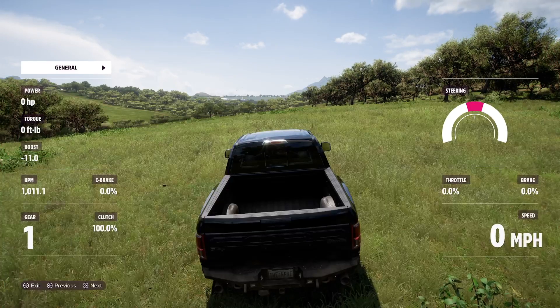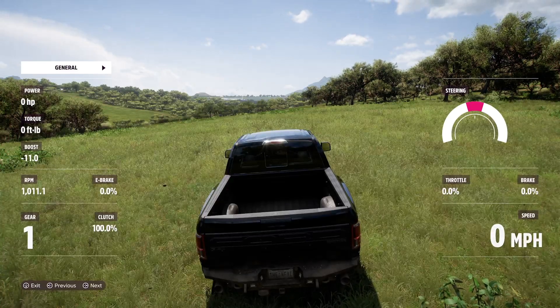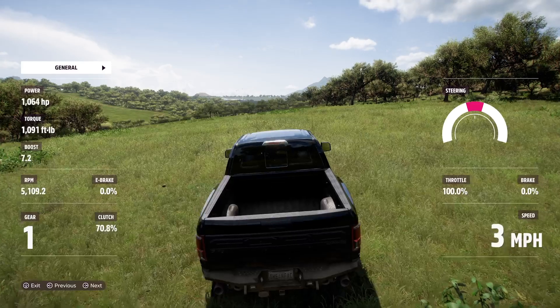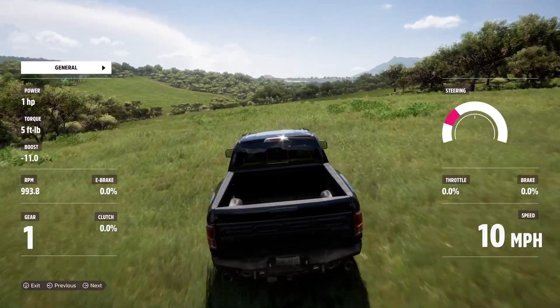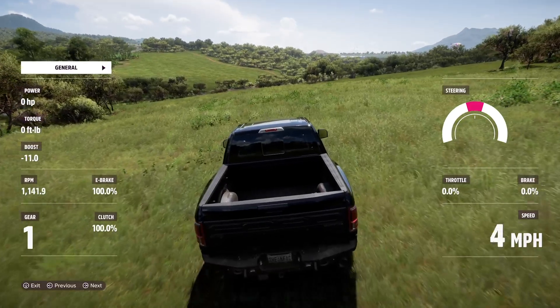I'm not actually activating the clutch right now, but when we have manual transmission or automatic transmission it's activated. I actually used this menu to figure out why my clutch wasn't working on my racing wheel — found out that the clutch wasn't mapped, so it just wasn't activating at all. I couldn't figure it out for a while, so I found this menu.